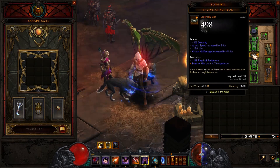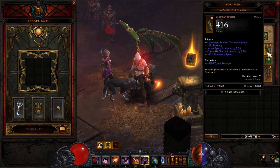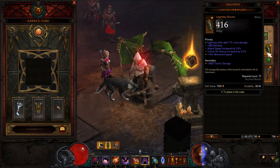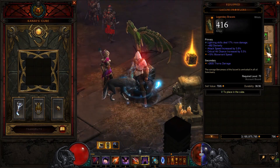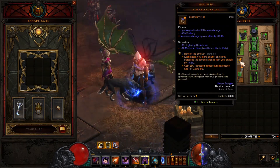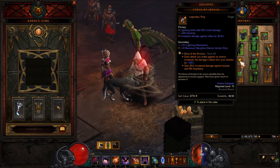For the belt we are using Witching Hour because you can roll attack speed and critical chance on it. For our bracers we are using Lacuni Prowlers because we can roll attack speed on it. We want to have a lot of attack speed, critical chance, and damage. For our ring we are using Stone of Jordan, which will increase damage to elites and also give us more lightning damage.